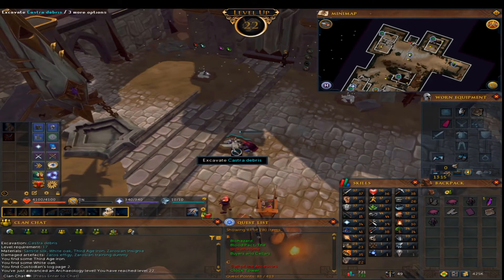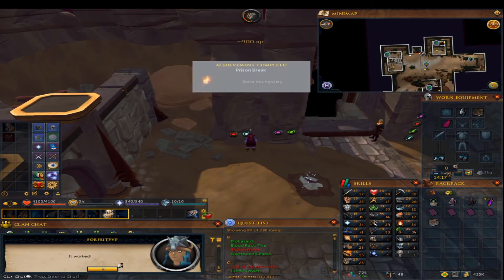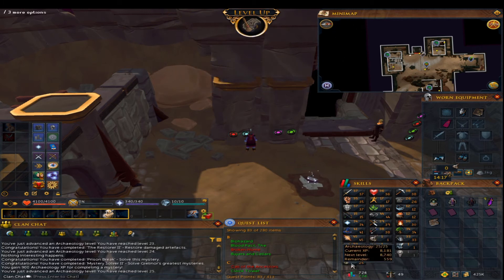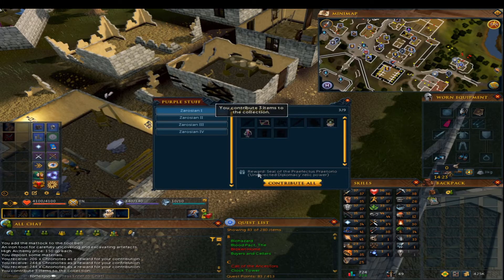We've just opened this door because I've got the custodian log pages, and I've got an achievement with level 25 archaeology. We're going to contribute to getting this reward — I've got 3 out of 9 items now, and nearly 700 chronotes just for those 3 items. That's pretty good. Coming in with level 26 archaeology.